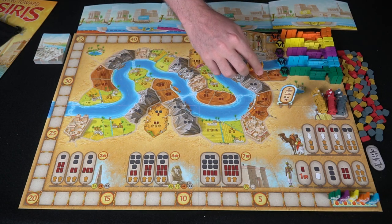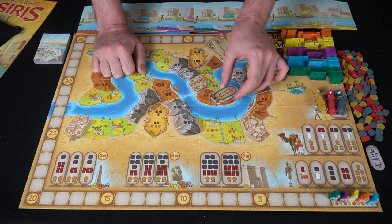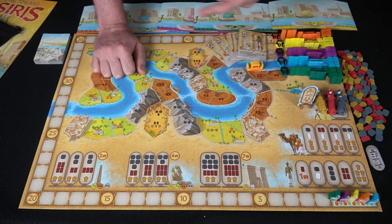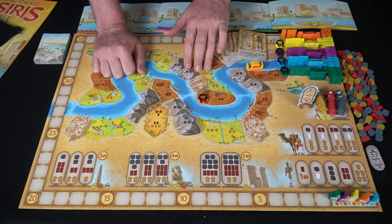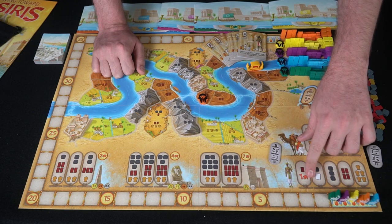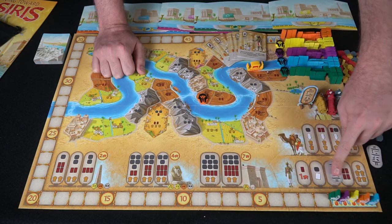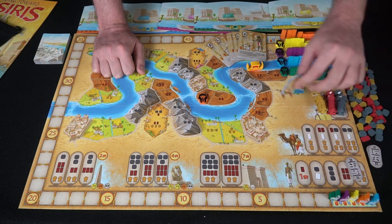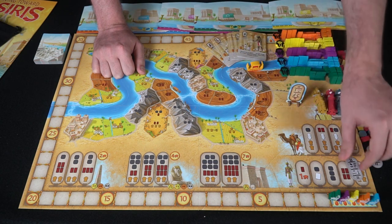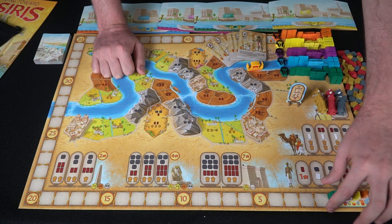This is the first player turn marker. It changes not based on clockwise order but whoever ends their round first — they place it out and gain a resource of their choice. Options range from a point plus a piece, to three pieces, or five pieces. Whatever you pick is what you gain, and then you also get the marker indicating you go first in the next round, which is very useful.